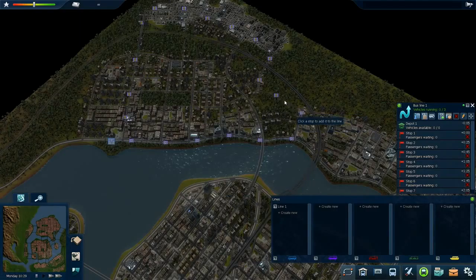It does have a day and night cycle as well, which I will show you — which will be quite cool. You can see there's a little time in the bottom left. At the moment it's 10:30, so obviously it's going to be nice and light, but it does eventually get quite dark.